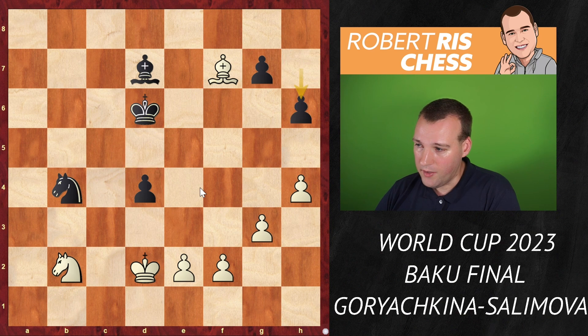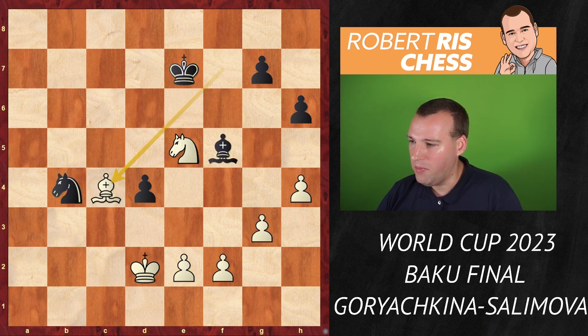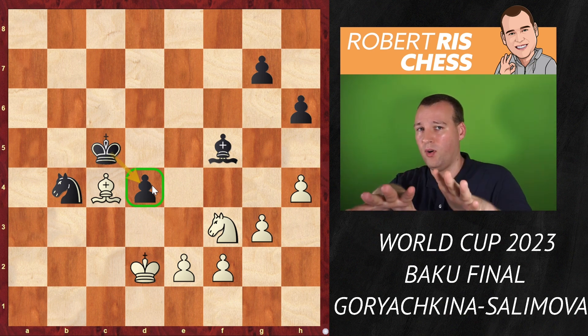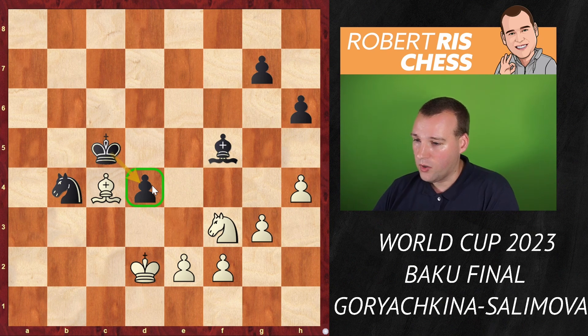After knight takes b4, the pawn on f7 was captured. The black pawns on d4 versus g7 and h7 are further separated — more vulnerable. If white is able to win the pawn on d4, that would be huge. Knight c4 check, king e7, knight e5, bishop goes to f5, bishop c4, king d6 — attacking the knight. The knight goes back and the king is in time to keep the pawn defended. Even though it's isolated, white is unable to exert pressure on it.